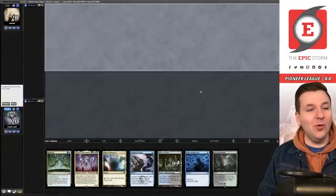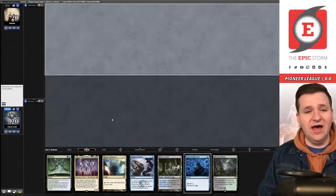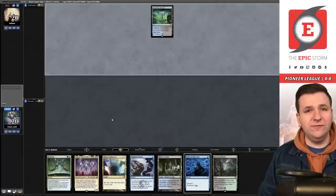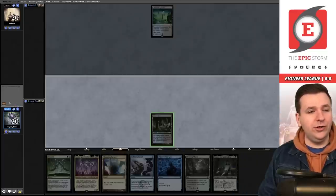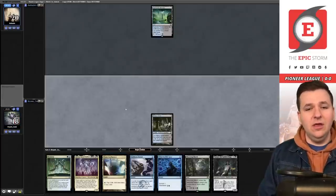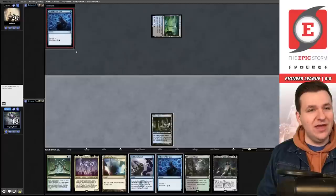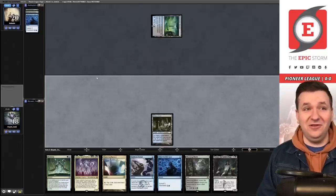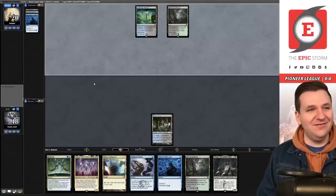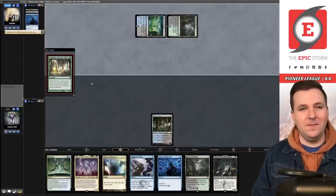Welcome to round one. We're on the draw with Neoform and Otherworldly Gaze in hand — all we need is a delve creature. The opponent mulligans to five. We play Watery Grave and pass. We draw the delve creature next turn. The opponent reveals Botanical Sanctum — it's the mirror match. They appear to be on the Soul Flayer build, using Commune with the Gods to dig five for a creature or enchantment.